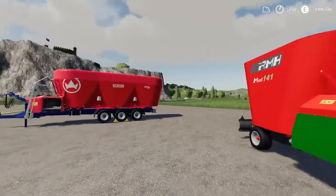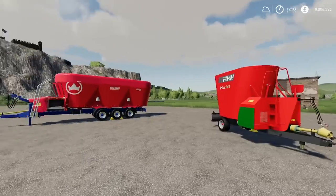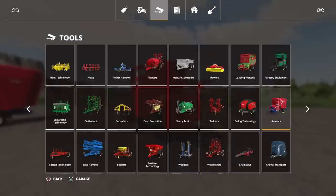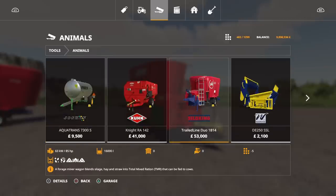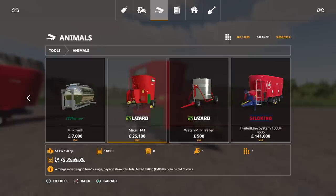With a 14,000 litre capacity, 4,000 doesn't go in perfectly, so you're always going to have at least one bale where you'll use a bit and it will disappear. That's why I prefer doing mixes loose. This you'll find under animals. The Trailed Line Duo standard in-game is 16,000 litres at 53 grand — this one is 14,000 at 25,100. Cheap as chips. If you're starting out and need a mixer wagon for cows, that's a nice cheap alternative.